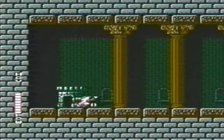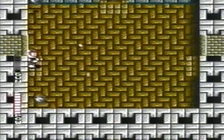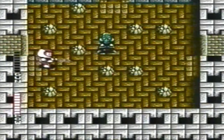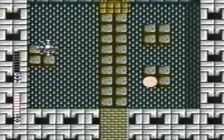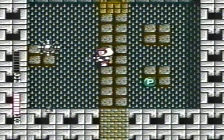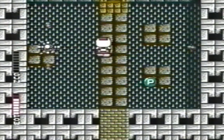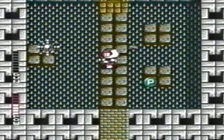To get to the second mutant, follow these steps: follow the path, cut through each room, don't leave the path, don't get into fights, watch out for thorns, fill up on energy, and use curved bullets to kill the bullet machine.